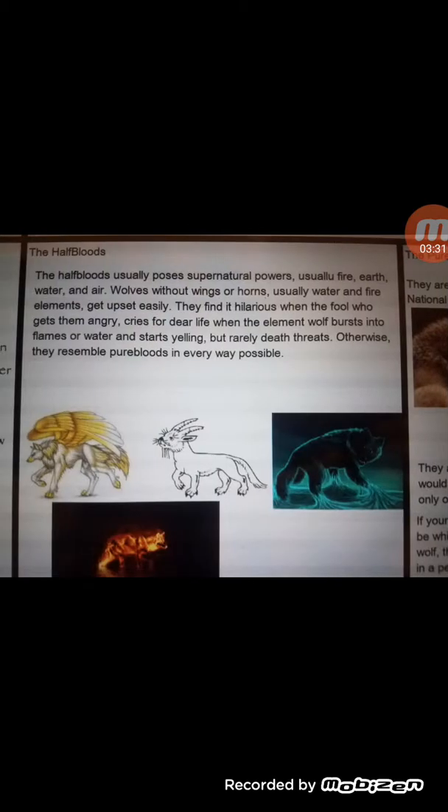Now this is the half-bloods. The half-bloods usually possess supernatural powers, usually fire, earth, water, and air. Wolves without wings or horns, usually water and fire elements, get upset easily.